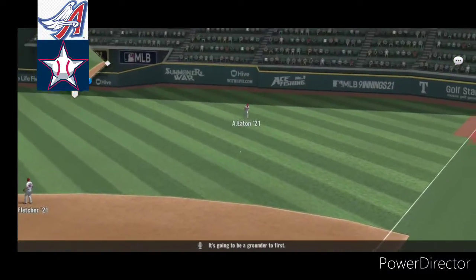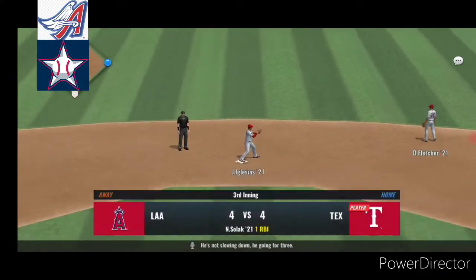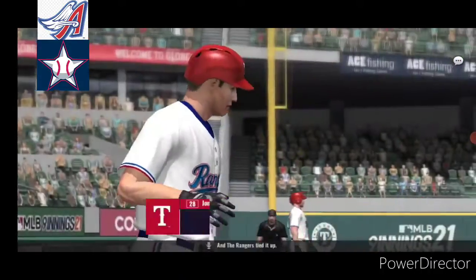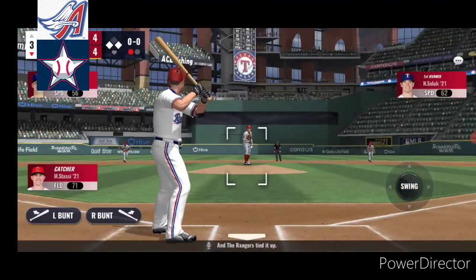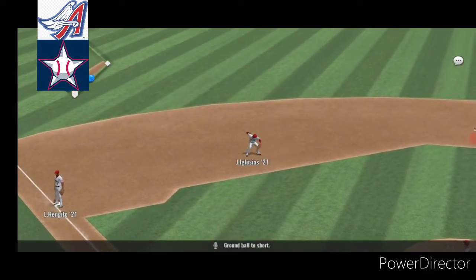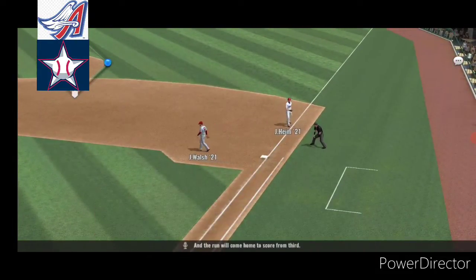It's going to be a grounder to first. He's not slowing down. He's going for three, and the runner comes in from third. And the Rangers tied it up. Ground ball to short, one there, and the run will come home to score from third.